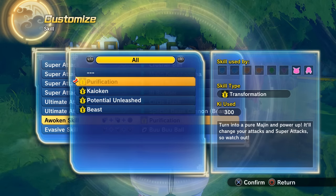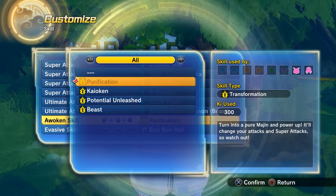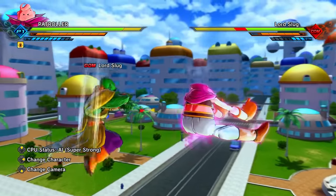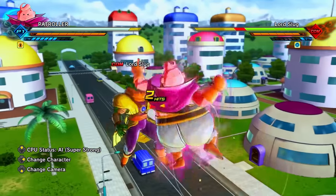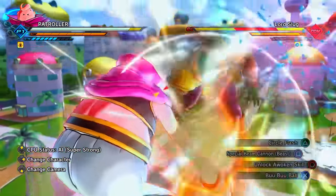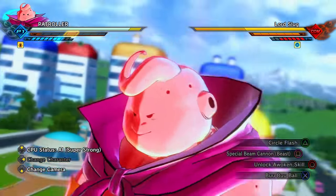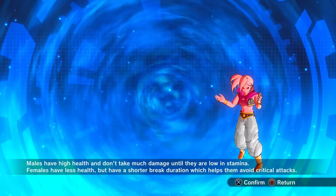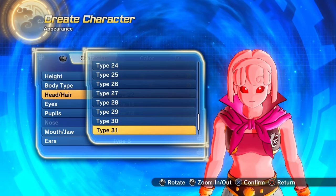In terms of strike and ki damage, male Majins have higher ki damage rather than strikes. For awoken skills, you have Kaioken forms, Purification (their race-exclusive awoken), Potential Unleashed, and the Beast awoken. Honestly, I would pretty much just run Potential Unleashed. Purification is fine for a gimmick build; Kaioken should probably not be used on a Majin; and Beast is decent but consumes five bars of ki, has a long startup animation, and you receive more damage while in it.